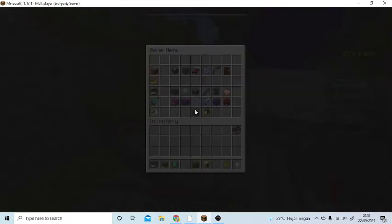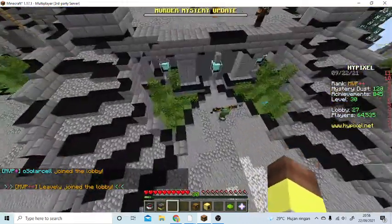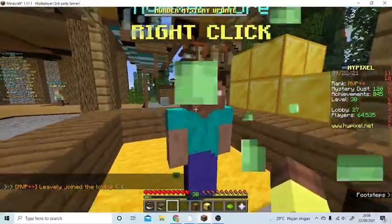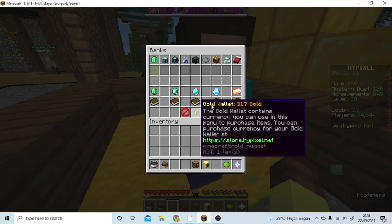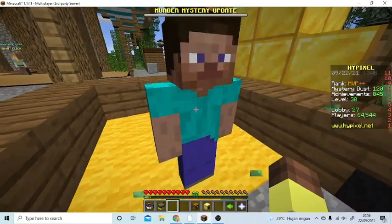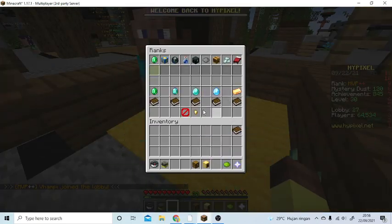Go to the main lobby — you don't actually need to go to the main lobby, you can do it anywhere, but I'll do it in the main lobby so it's not confusing. What you're gonna do is right-click. If you can't right-click, left-click. In my setup this button is right-click and this is left-click.